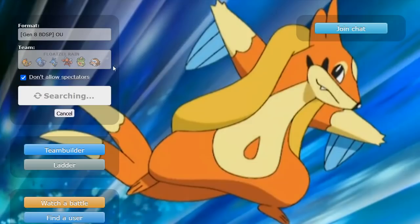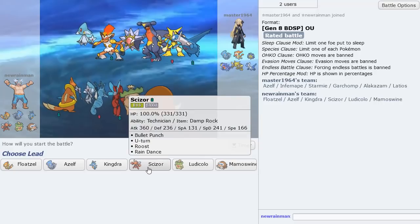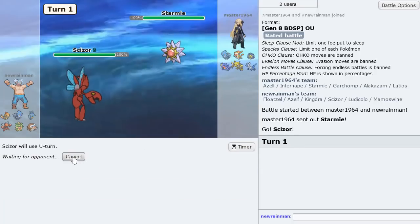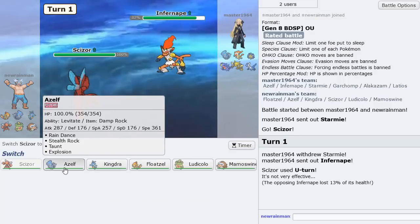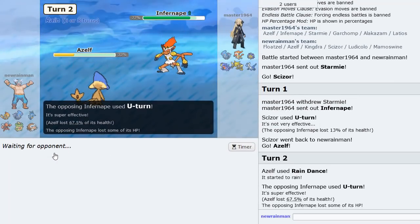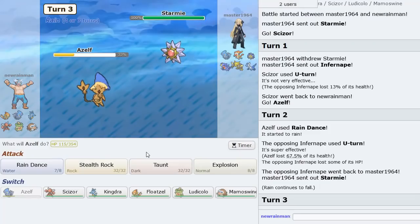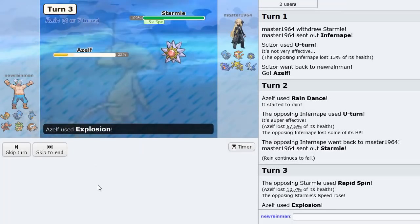Love seeing the squads put in the work. It's probably another Azelf lead — actually I think I'll lead Scizor in case he leads Starmie. Let's U-Turn out. Infernape comes in — we go Azelf and get the Rain Dance up. We don't need Rocks just yet, so let him attack. Potential Speed Tie here by clicking Explosion. Let's see if we win it — and gone.